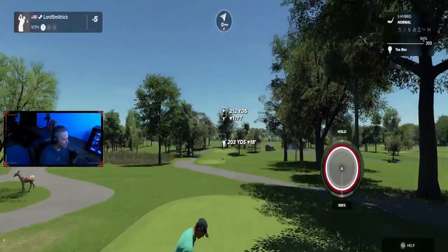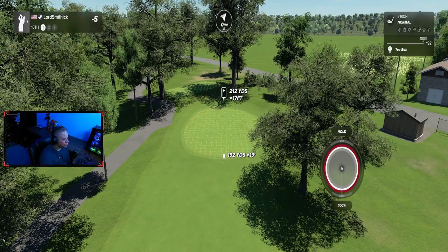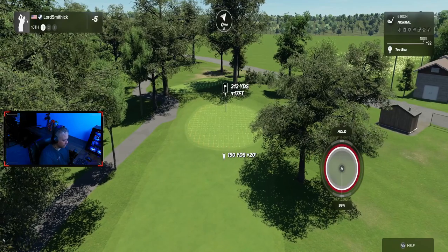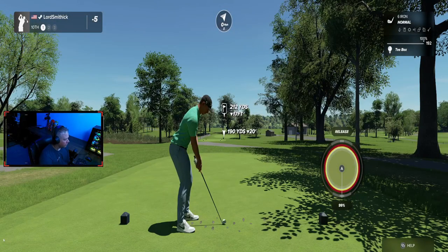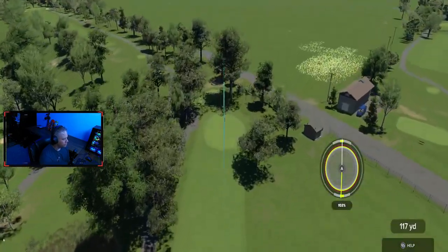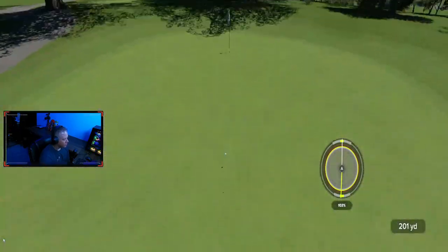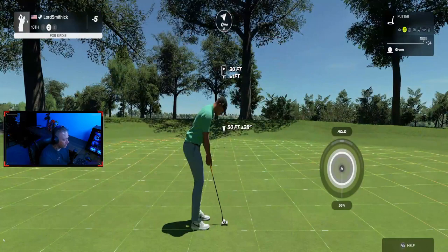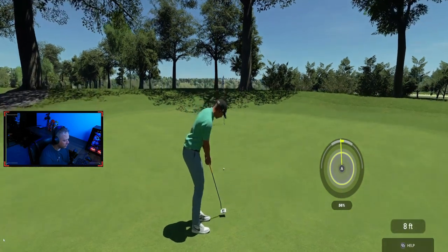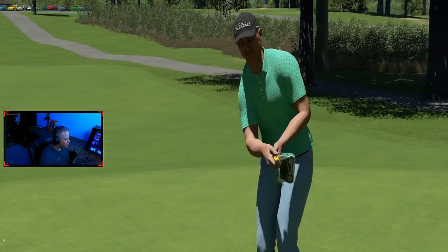On to the tenth — par three, downhill. We're going to land it right there, leave ourselves an uphill putt again. We'll see how straight this is. Oh, let's go! Good putt.